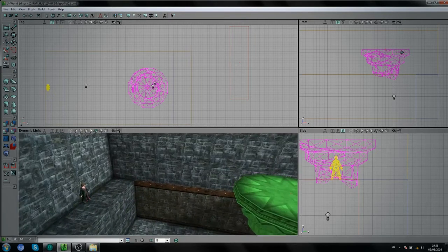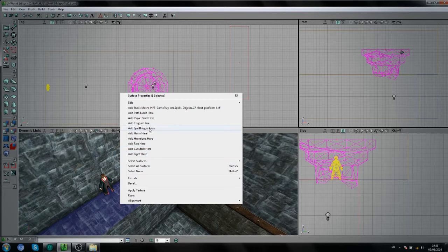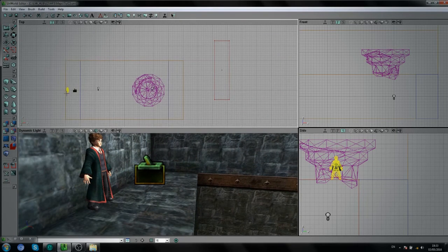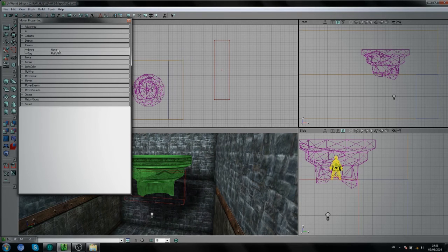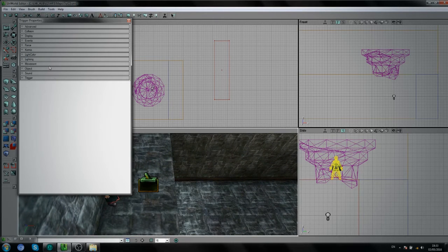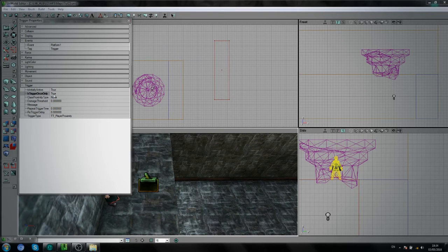Next thing we need is a trigger near Harry so we can actually set it off by walking onto it. So right-click and add a Trigger here. Now we actually need the name of our mover — get the platform name and set that equal to the trigger's Event. The Event is basically something that happens when you get on the trigger. The trigger itself though has to be Trigger Once Only — you don't want to keep walking over this and sending the mover back and forth while it's trying to move. Make sure this is set to Trigger Once Only.